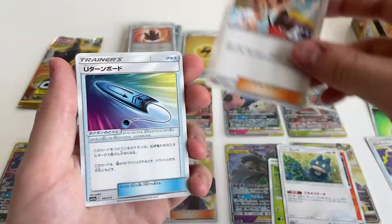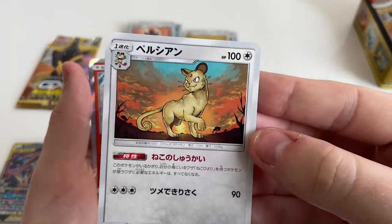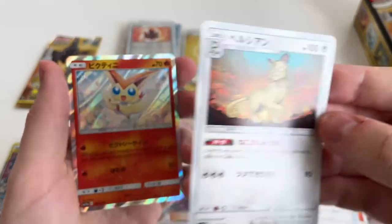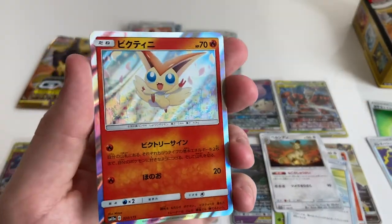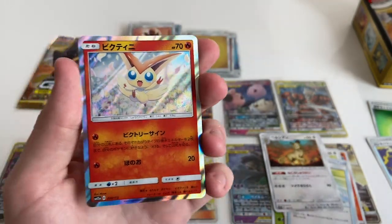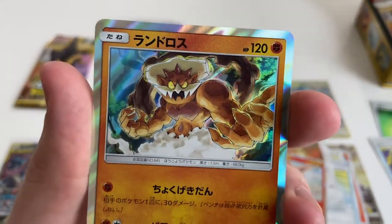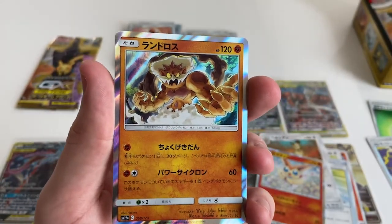That gal with a Vanilluxe. A very odd-looking Persian — I thought I'd stop on that for you Ryan, because you love Persians. And then we've got the non-prism Victini.